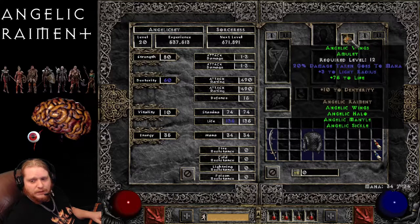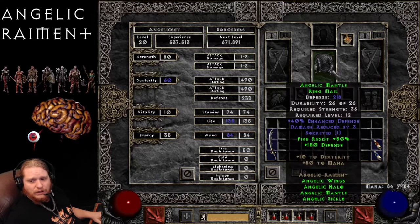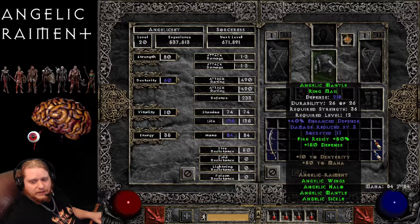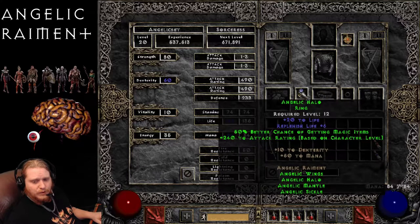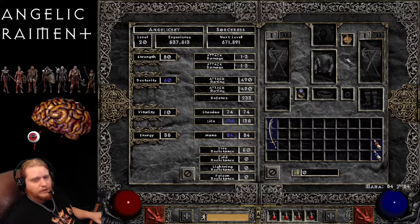The amulet having 20% damage taken goes to mana is nice for melee characters, and the ring having 240 to attack rating is also very nice for melee and ranged characters. So early on, if you were to run just three pieces — the Angelic Wings, the Angelic Mantle, and the Angelic Halo — it could be pretty beneficial for a low-level character just trying to get his melee damage on. You've got plus 1 to all skills, 75 to life, 10 to dexterity, 50 to mana, fire resist and extra defense on the armor, and that huge attack rating bonus with 50% chance of better magic items. You're probably not going to throw in the Angelic Sickle, but if you had these three pieces, you'll just put them on for fun just to have those bonuses.